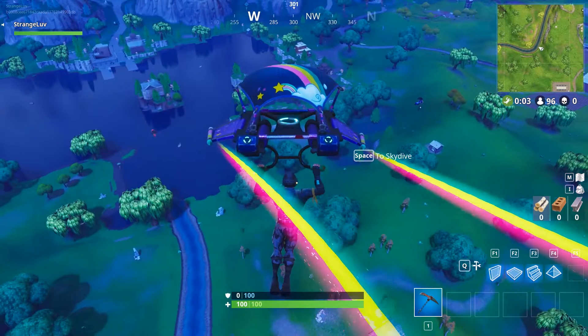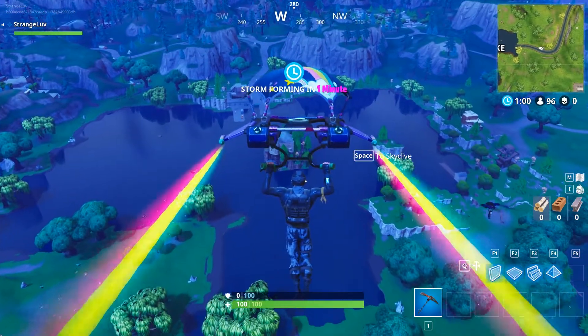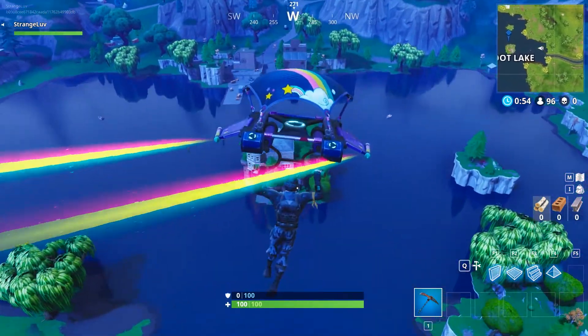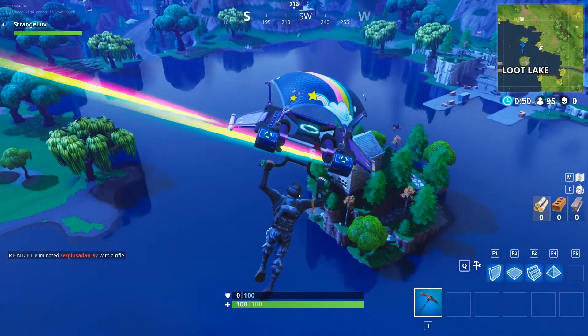To find the three boats in Fortnite, you'll have to travel to Lute Lake. If you've been to Lute Lake before, you may recall seeing several boats in the water surrounding the main island house in the center of the lake, within section E4. These are the three boats that you have to search between to complete the challenge.